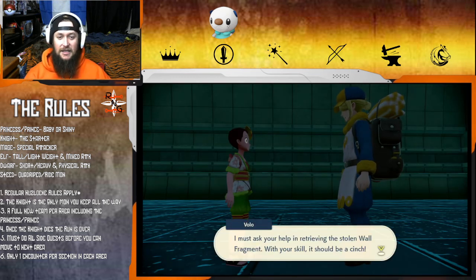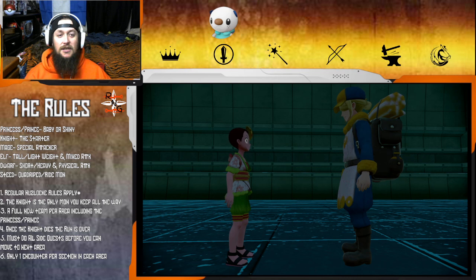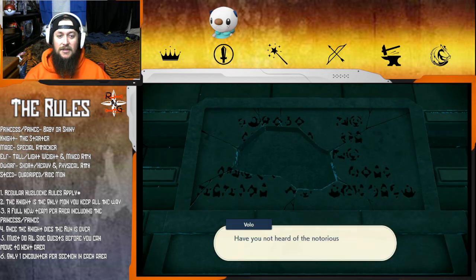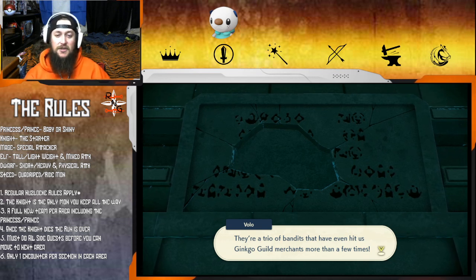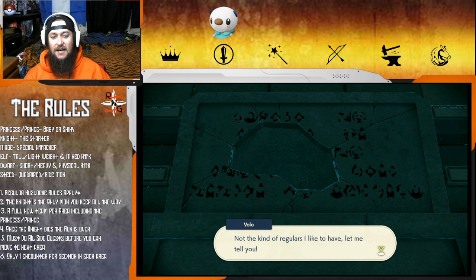Volo says that settles it - he must ask our help in achieving the stolen wall fragment. Wait - stolen? Some bandits pillaged the Salecion Ruins and made off with a fragment of the wall engravings. The notorious misfortunes - a trio of bandits that have even hit the Ginkgo Guild merchants more than a few times. Not the kind of regulars you'd like to have.